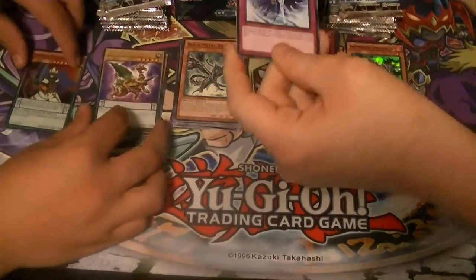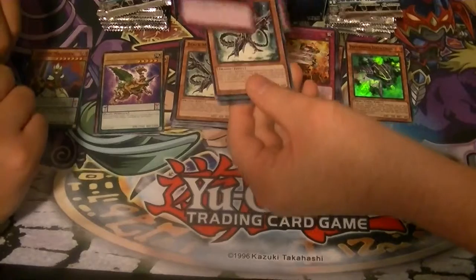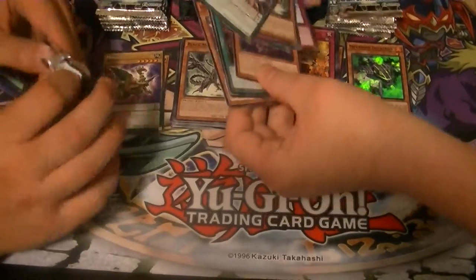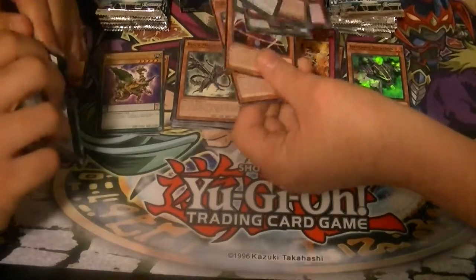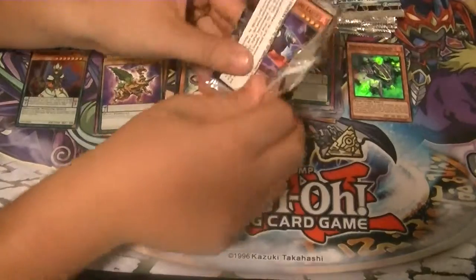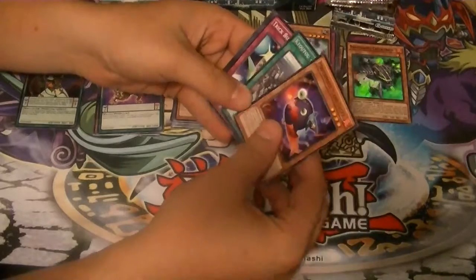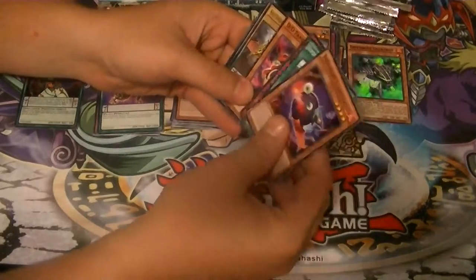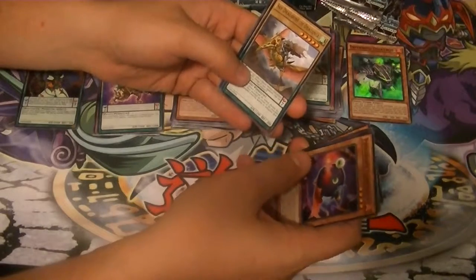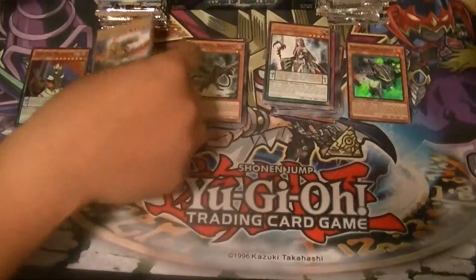At least it has a nice pendulum scale — from two. Magical Abductors are rare. Sky Dragoon of Draconia is the rare, which is also the promo card of the set.